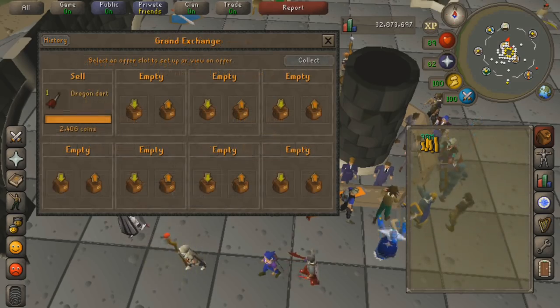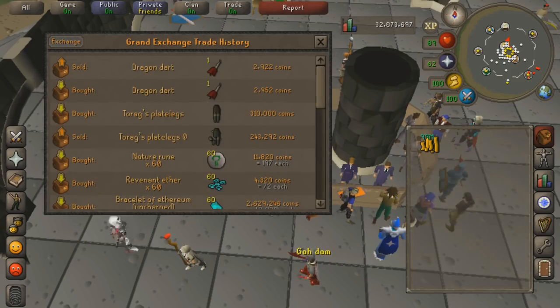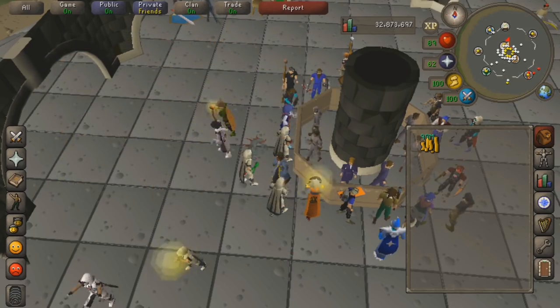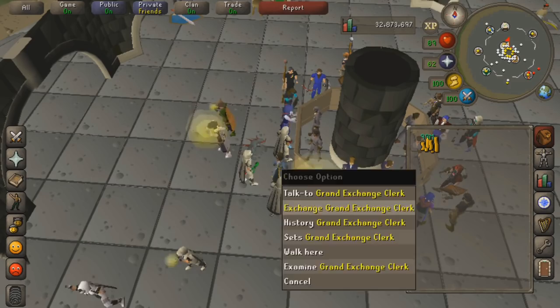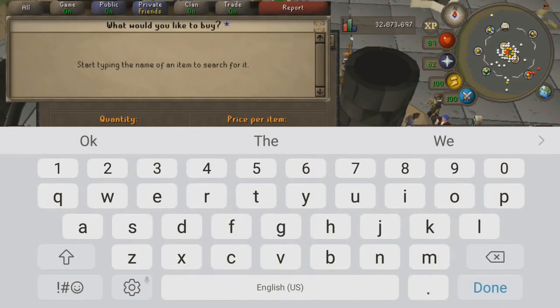I'm still getting used to the gestures, but so far it feels good. The way they placed the Grand Exchange interface is actually pretty good for where your thumbs are. Your left thumb is interacting pretty well with the left half of the Grand Exchange interface, and your right thumb is interacting well with the offer up and confirm buttons.